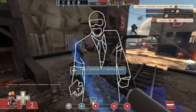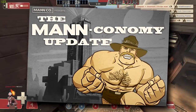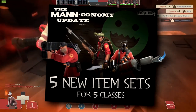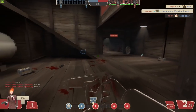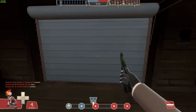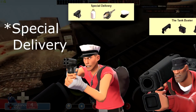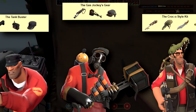Let's get straight into it with the very first item sets added into TF2, which came with the Mann Economy update back in September 2010. These sets were created as part of a competition that Valve ran alongside the modeling community called Polycount. The competition was basically to design the best sets of models — hats and weapons together — and the winners were ultimately added to the game. Originally five sets were added: the Milkman for Scout, the Tank Buster for Soldier, the Gas Jockey's Gear for Pyro,